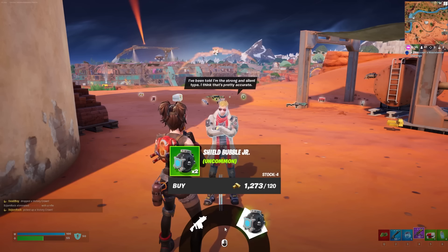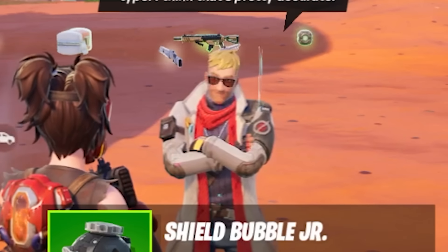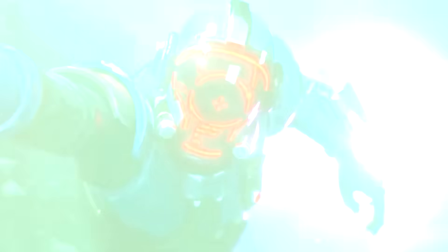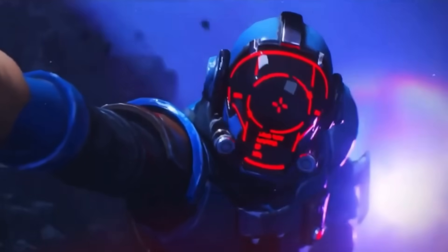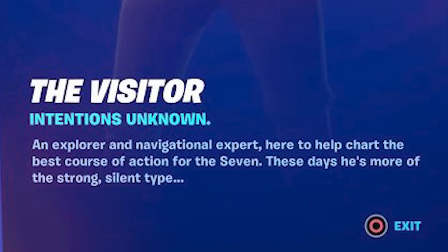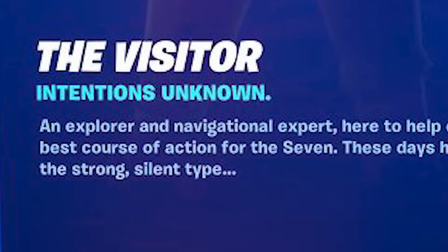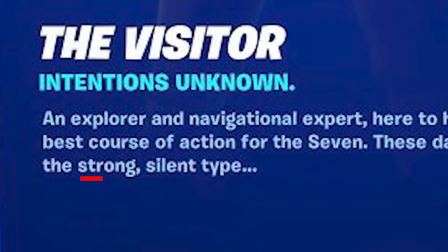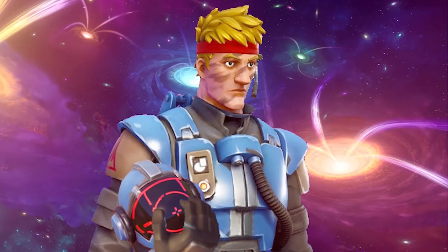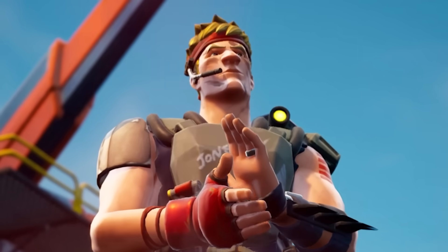An NPC said: 'I've been told I am the strong and silent type. I think that's pretty accurate.' Strong and silent are two words we've heard before in Fortnite's history — they were originally used to describe the Visitor. All the way back in Chapter 1, the Visitor's description literally reads: 'An explorer and navigational expert here to help chart the best course of action for the Seven — these days he's more of the strong, silent type.' There were many theories that the Visitor was in fact Agent Jones, as their characters had many different overlaps, which might explain their connection.